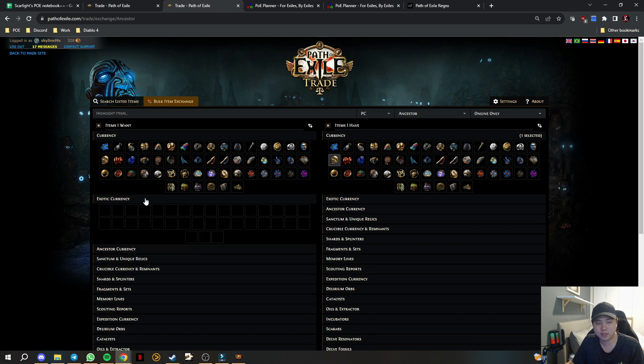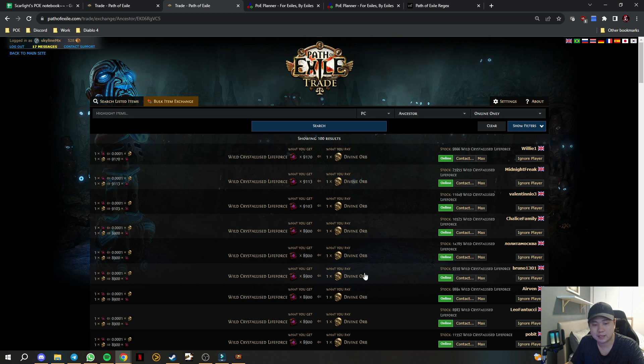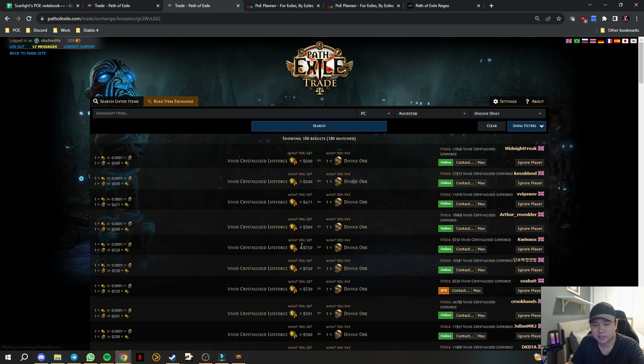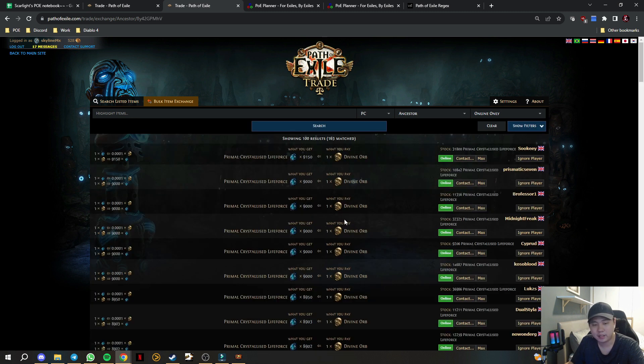I'll quickly show you the prices in the exchange — red life force is going for about 9,000, yellow is also around 9,000, and blue is also 9,000. So right now it doesn't matter what color you take. However as the league goes on into the weeks, yellow is going to be more expensive — nearly double the current purple or blue life force.